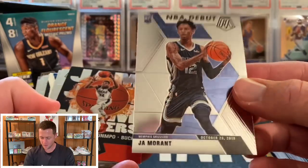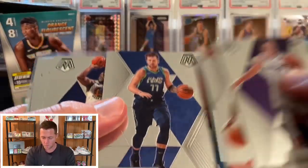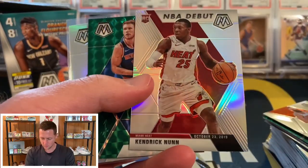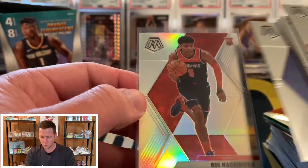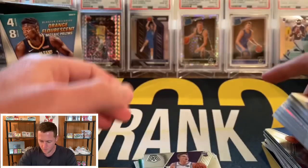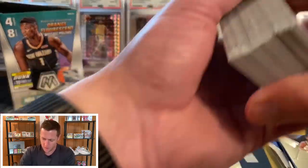Real quick recap — wasn't too crazy but pretty solid overall, especially compared to the two I opened off camera. NBA debut Ja, Jam Masters Giannis, the Luka Mosaic give and go, Luka base, Rui base, silver Kendrick Nunn NBA debut, green Ignis, and the best card of the break was the silver Rui. So let me go ahead and pick out a couple for the next video's giveaway.